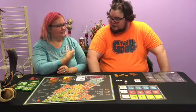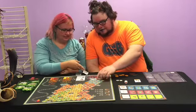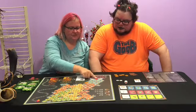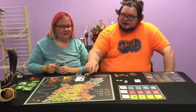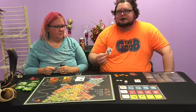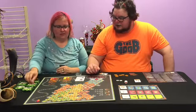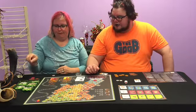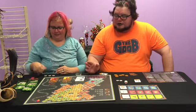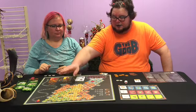Her card has three butterflies with arrows, so she gets to move three times — one space, pick up a flower; one space, pick up a flower; one space, pick up a flower. But to clarify: this card is not 'move three spaces,' it's 'move one space three times.' So she moves one space, picks up the orange flower, moves one space, picks up the purple flower, moves one space, picks up the sunflower. If you pass a way station you don't get to pick it up — you have to land on it.